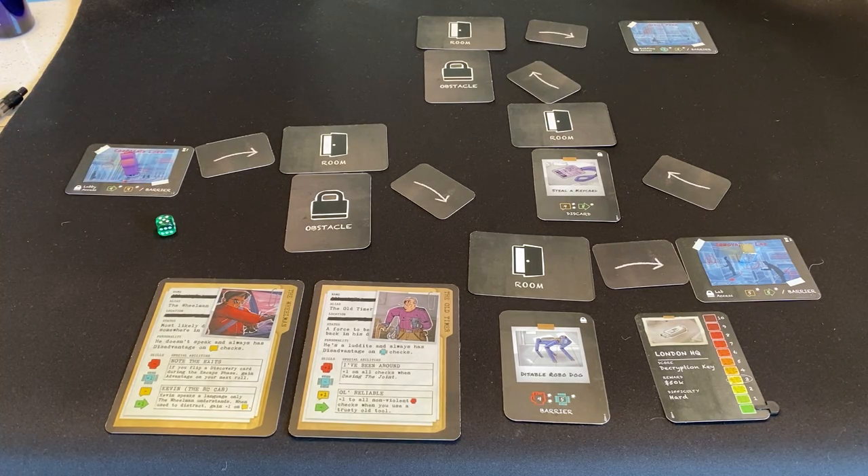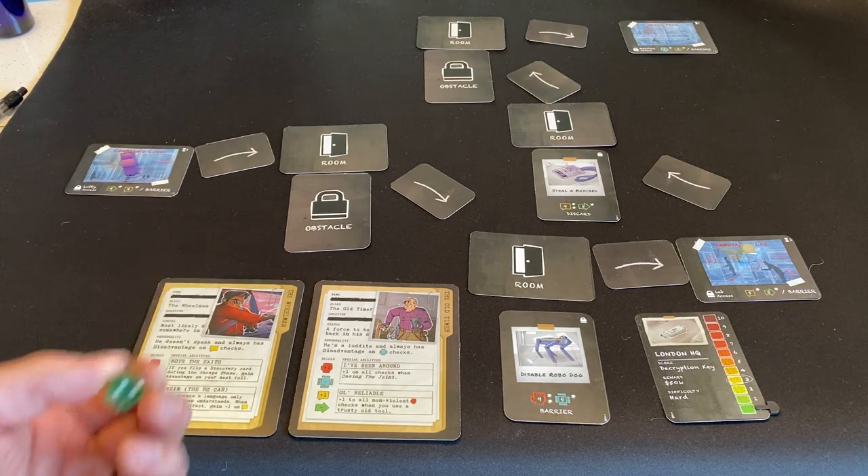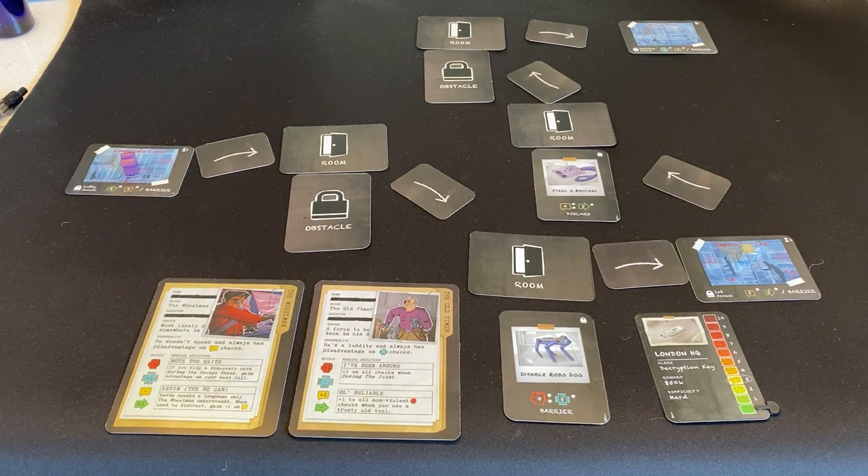Anytime I start a turn, while I'll mechanically be rolling and adding modifiers, this is also about storytelling — I'm really going to enrich and embellish the narrative for my friends as I play. In this part, we're going in at night. There is a night crew here, but I'm going to act like I'm supposed to be here. I have a cane but I'm dressed up in a nice suit, coming in with that austere manner — back arched, chest puffed up, acting like British aristocracy. So I'm going to roll.